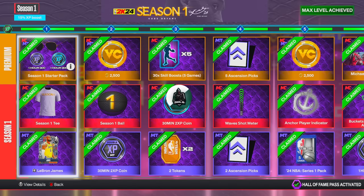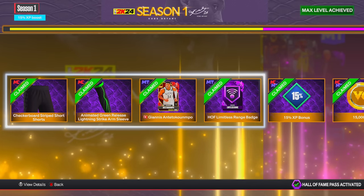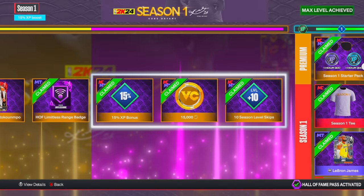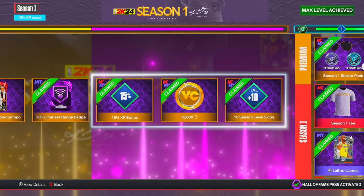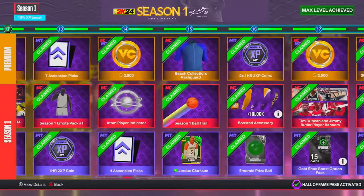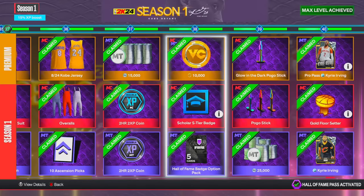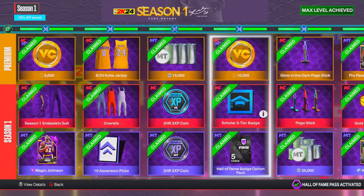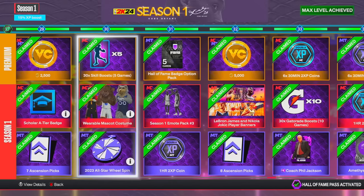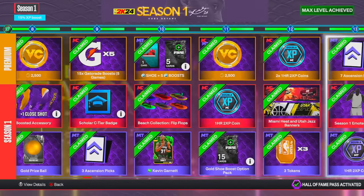The next thing I want to mention is the season rewards — a very underrated option. To get VC from season rewards you have to buy the season pass, which I think is $10 or $20. I spent $20 for the highest tier. Right off the rip I got 15K VC, and at level 2 you get 2,500 VC, at level 5 another 2,500. There are also 5,000 and 10,000 VC rewards further along. I did the math — the premium season pass actually gives you 65,000 VC total, plus double XP coins, MyTeam stuff, skill boosts, and Gatorade rewards.